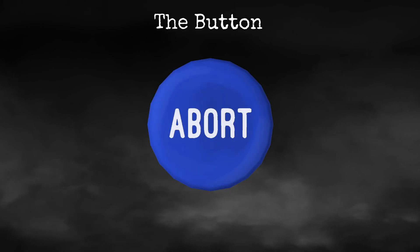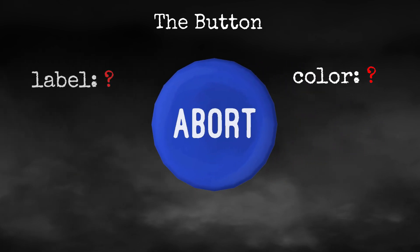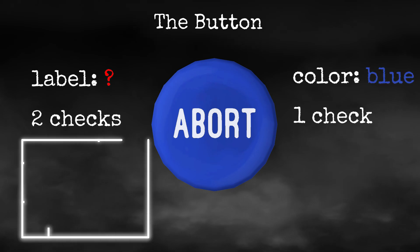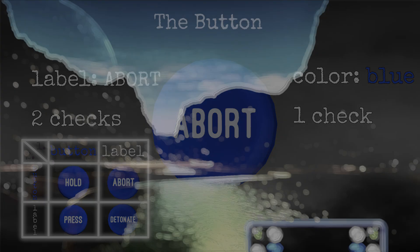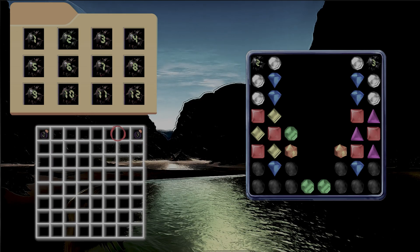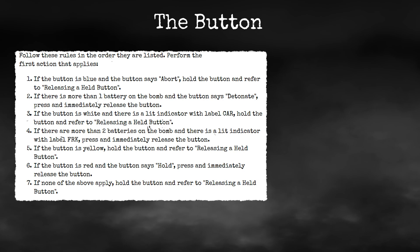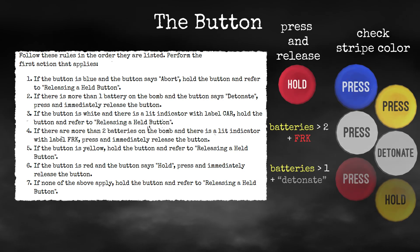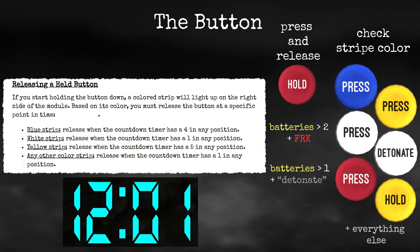Let's start with the button. This module is simple. Based on a set of rules, we need to release a button when the timer has one of the listed digits, or just press and release immediately. What we want to do is first check what color and label we have on the button. We can do it using three checks: one for the color and two for the label. We use them in the form of a truth table, which is the most efficient way of checking stuff based on pixels only. I tried using text recognition libraries or comparing entire screenshots to stored pictures, like I did in my Visual 2 bot, but both approaches were not only slower but much more prone to error. We go through each condition and check if it applies to our button. Usually we will need to hold the button and rely on a stripe that shows up, which just requires checking the current time on the clock.